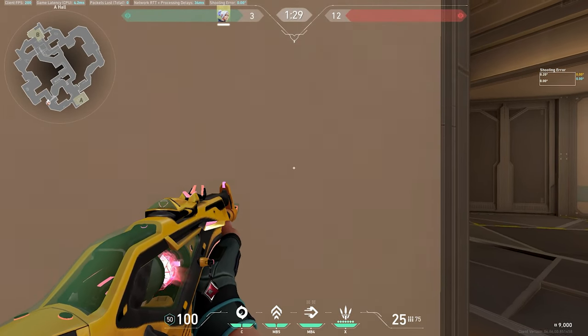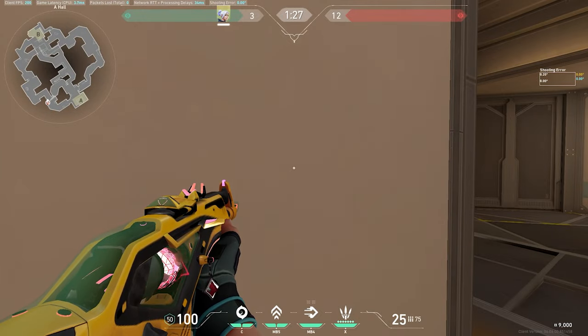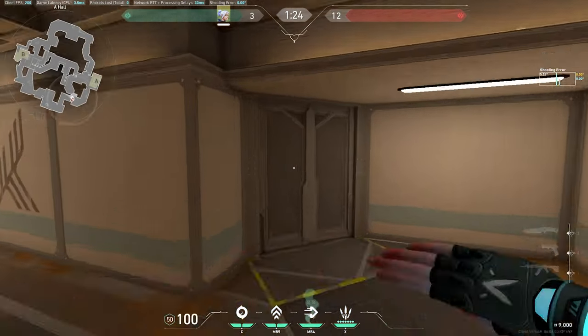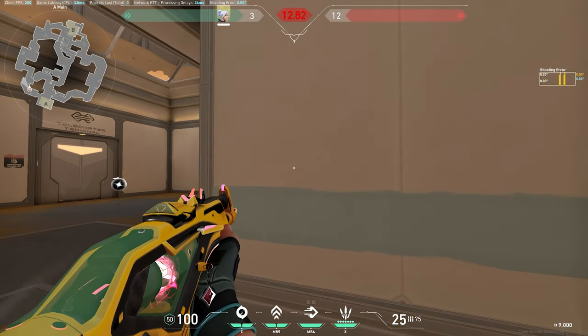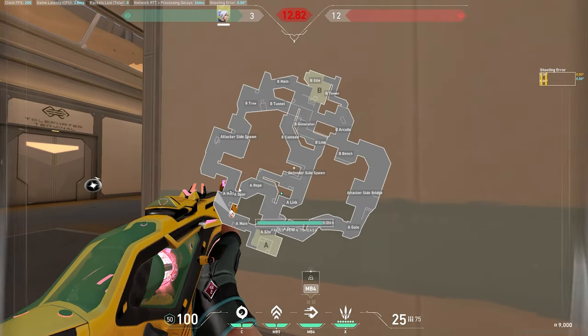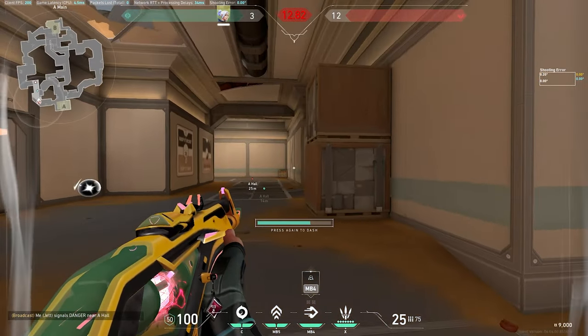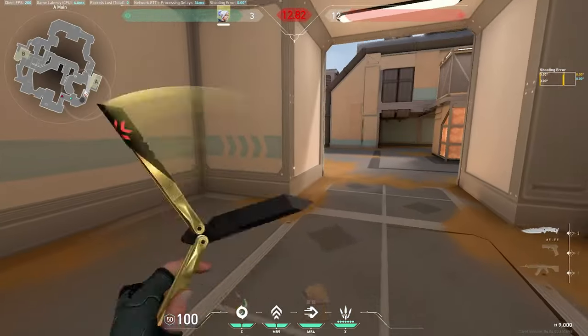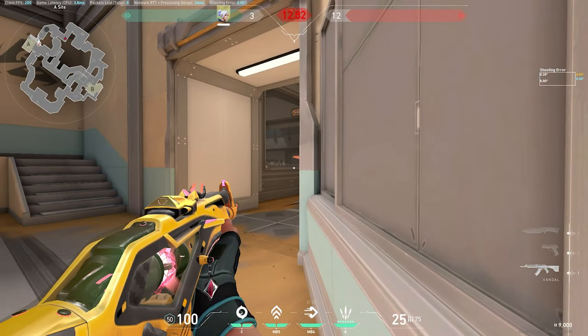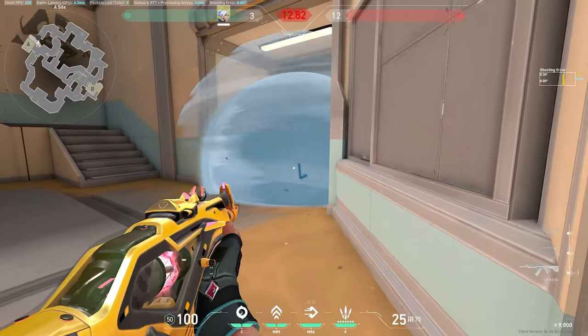If you see nothing, come to the left-hand side and just listen. If you hear anything, call for the stun, call for the flash, pop your dash, get the kill, then dash through the doors safely. In early fights, take them, prep your dash, ask for a flash through the doors or a stun, swing, capitalize, dash back. Go for another one, smoke yourself off, and come to an angle where you're normally good for one.